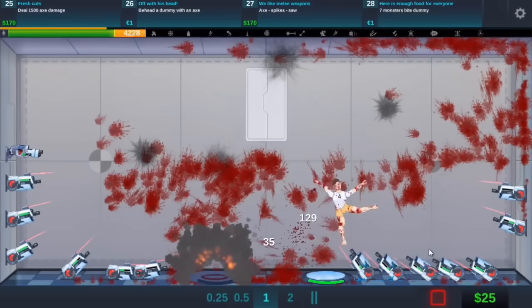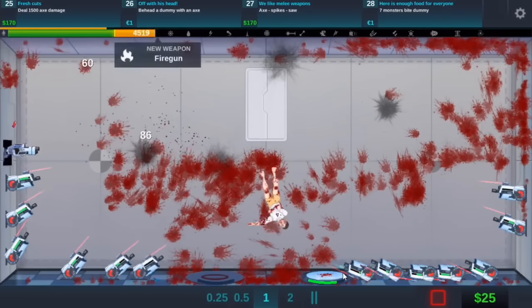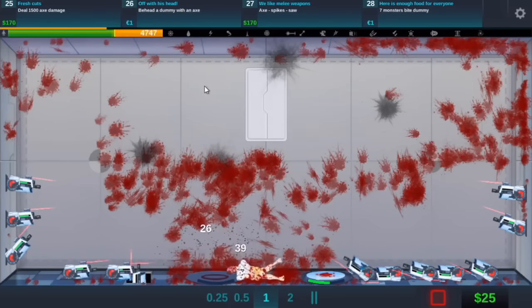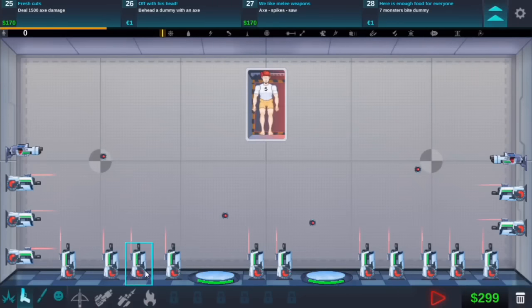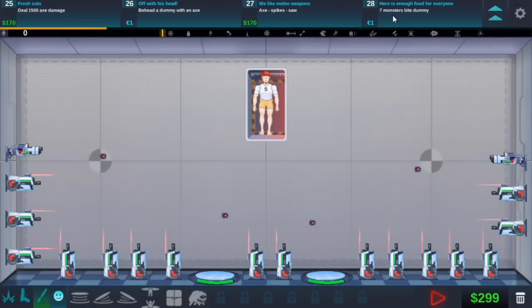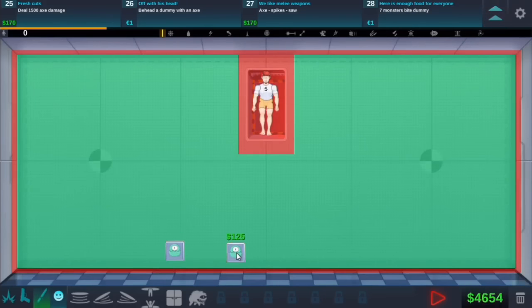Is that going to land on there? Hopefully they start using this one. We got new upgrades. Okay let's see what we got. That's it over that round. We got a fire gun. Okay a fire gun. What else do we have - a monster. Seven monster bite dummy. We will clear that and then let's get the monsters.